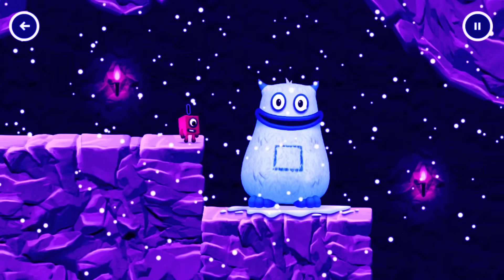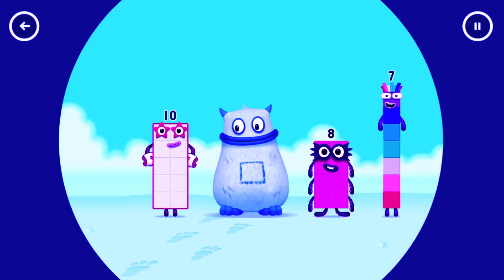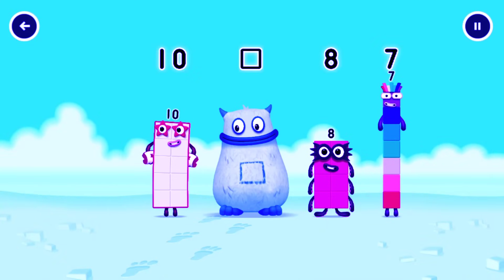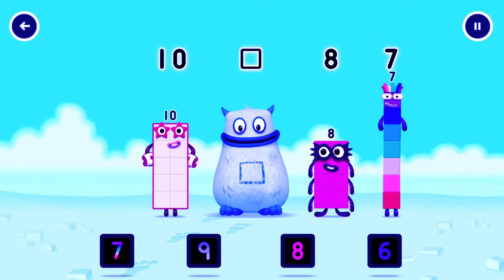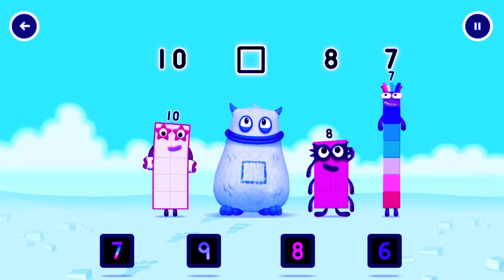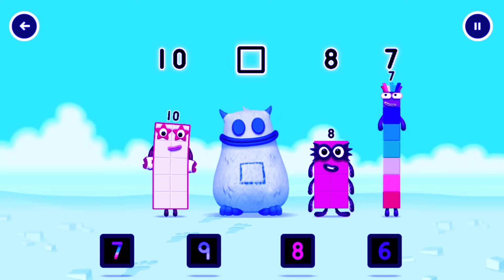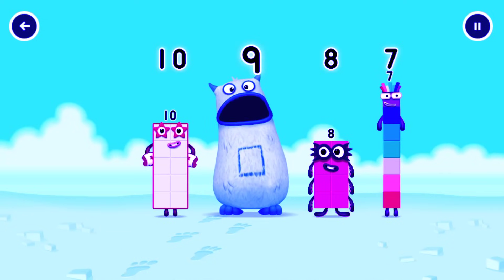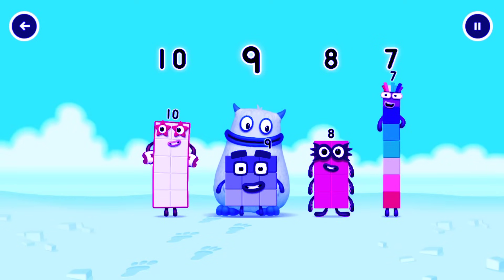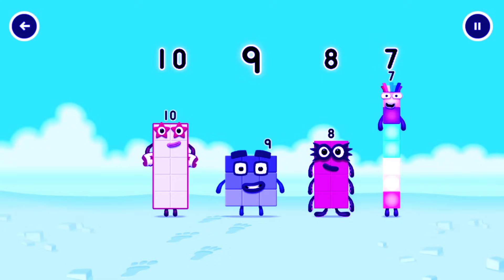Yum yum — here comes Big Tom! Find the missing number to reveal who's inside Big Tom's tum. 10, yum. 8, 7, yum yum. 8 bonus — which number block is missing? 7 — don't pick that one, look for the missing number in the sequence. Yum yum — that's right! 9 was in my tum! Yum yum — well done! 10, 9, 8, 7.